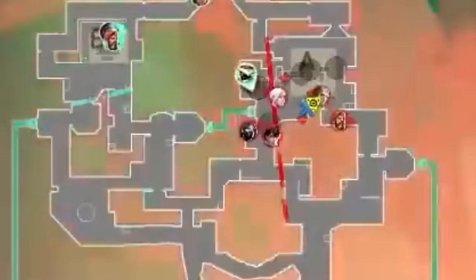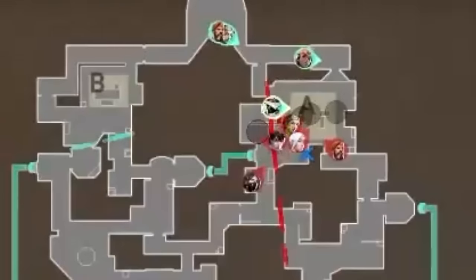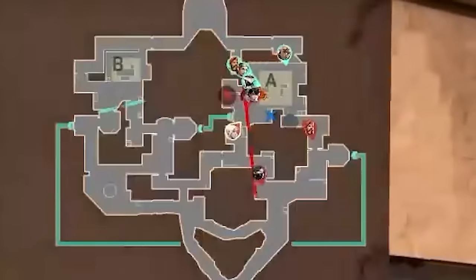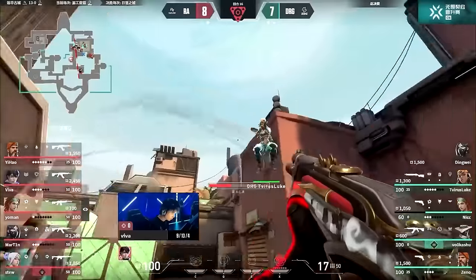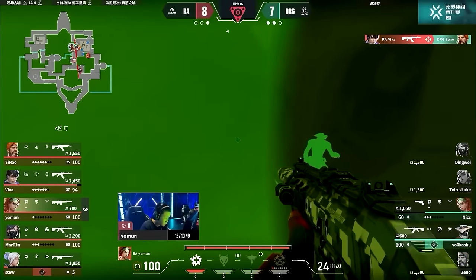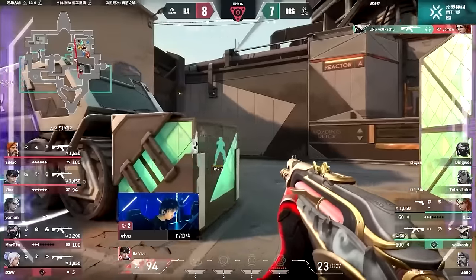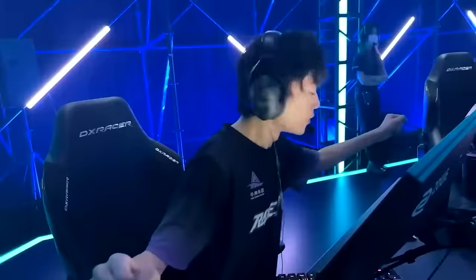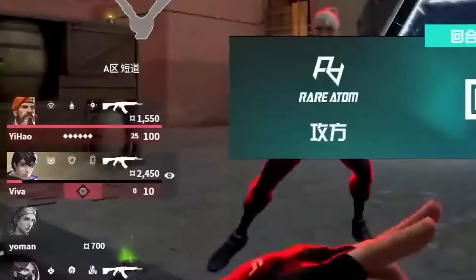This potent duo has opened up the A site for the offense, but it isn't quite over. Reinforcements are on their way for DRG, and both teams have a little tug-of-war over lamps. Rare Atom's IGL Yo-Man uses his Trailblazer, but this gets broken. He flashes once, twice, and then Raze explodes over the top of Truck. But ISO shoots her right out of the sky, armors up, and puts down the Brimstone. With all of those eliminations, Viva now has his ultimate online, which helps keep swinging things in the direction of Rare Atom.